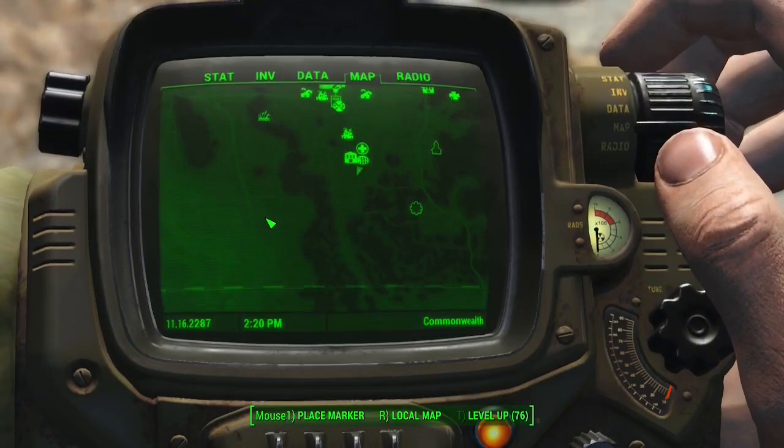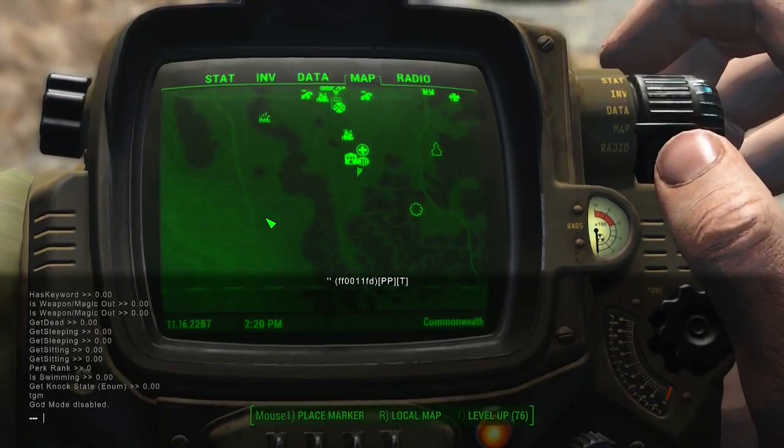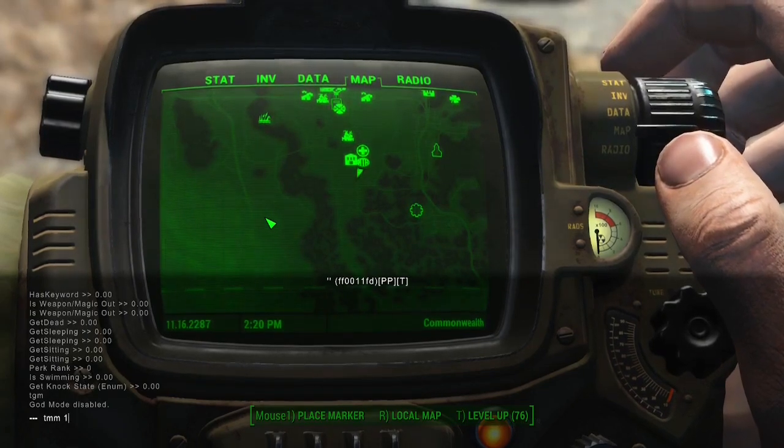Our next console command is going to allow us to unlock every location on the map. To do this, you're going to type TMM space 1 and then hit Enter.